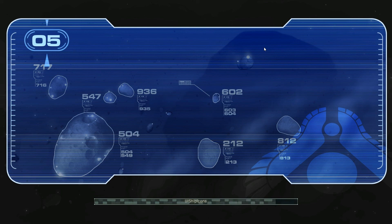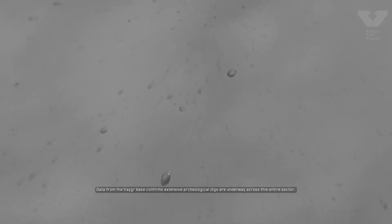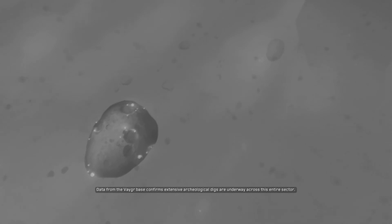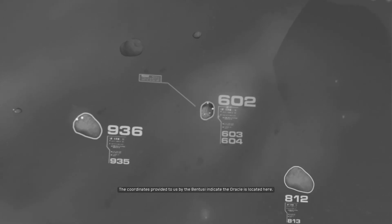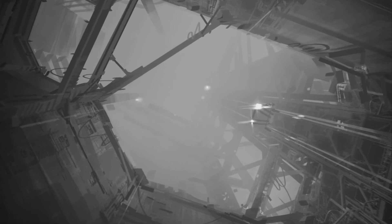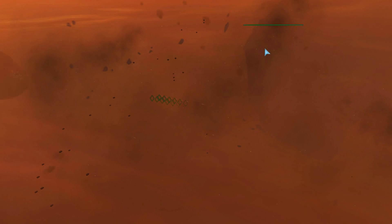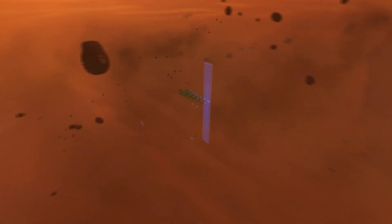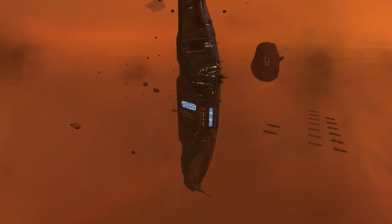I'm going to pretty much pause this as soon as it will let me. Oh, video first — I forgot. Data from the Vaygr base confirms extensive archaeological digs are underway across this entire sector. The coordinates provided to us by the Bentuzzi indicate the Oracle is located here. We must recover the Oracle before the enemy. That sounds like that's going to require salvage ships to me. Spend a lot of time in nebulae.